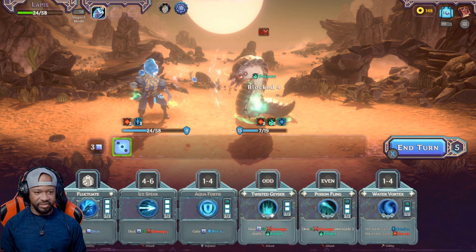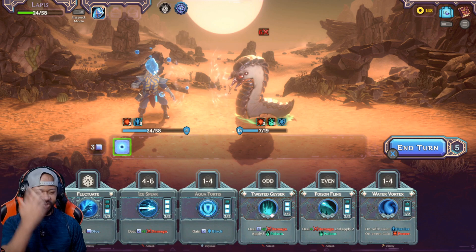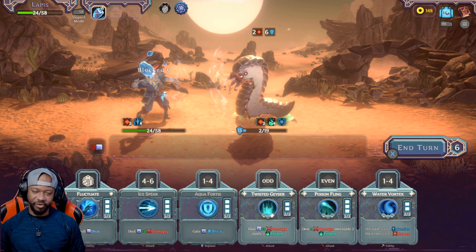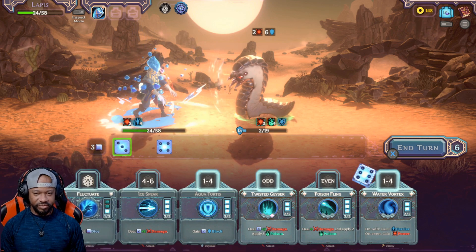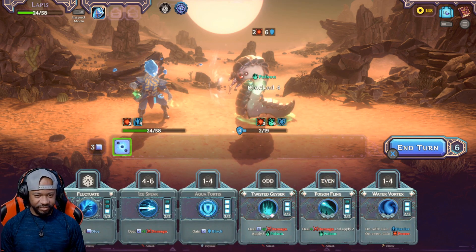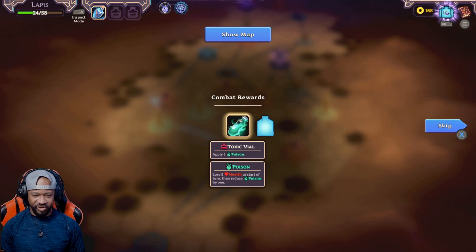Hit you with this poison fling. Let's increase our power. Rerolling one more time — I should have just stopped playing after the first part, but let's increase our barrier some more. That freaking grub spit on me again. Roll this — I like that ice spear, oh he blocked it. Let's see if you can block this poison fling though. Adding poison onto you and some more poison — grub go say hi to the spirit for me. Got some gold and a toxic vial — apply six poison, I like that.